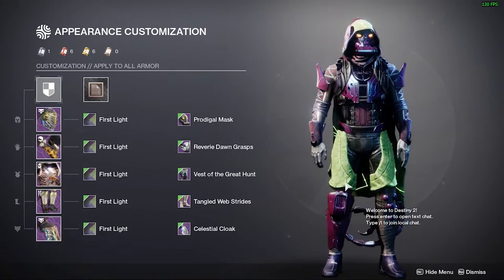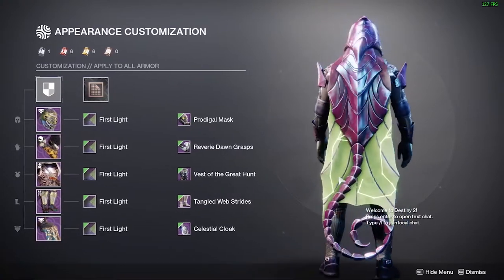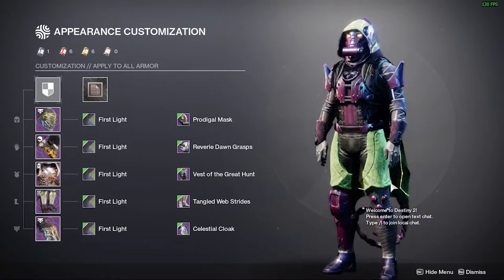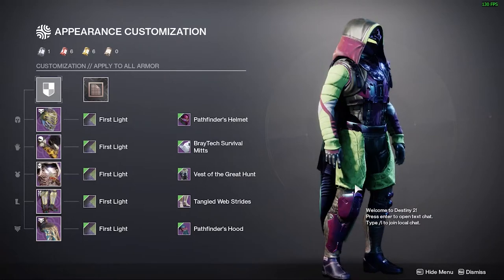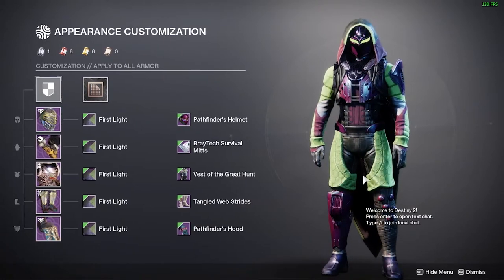So if you guys want to dress up as Green Goblin on the Halloween event, probably buy this shader before reset. This shader shows us the purple and green color — like I said, it really looks like Green Goblin.